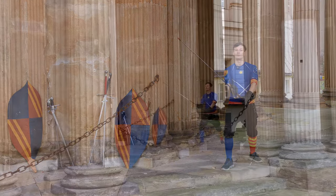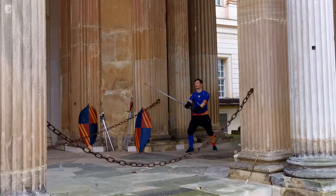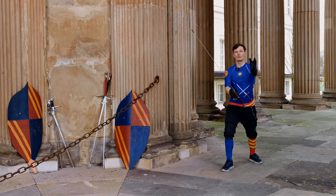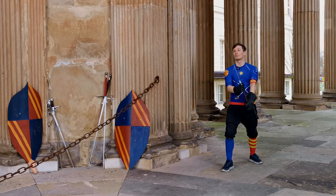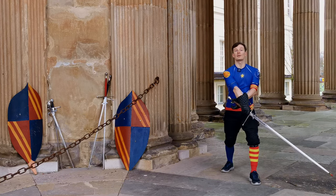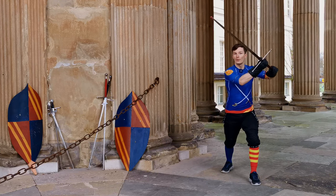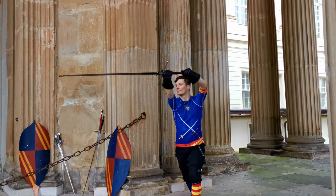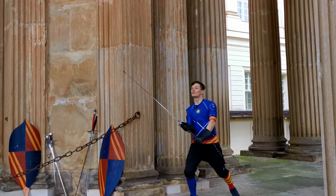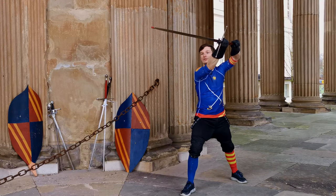From here we are going to throw a tramazone — a wheeling cut — on our inside from right to left, stepping into their sword with the left foot. We are passing through Cinghiare Porta di Ferro. From there we don't stop, and throw a Punta Infalzo to their right side while stepping forward with the right foot.